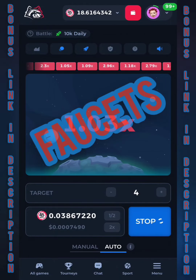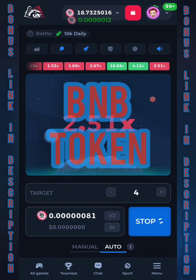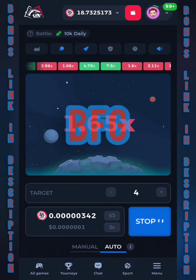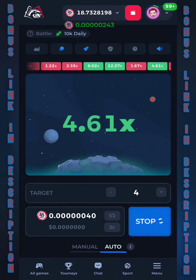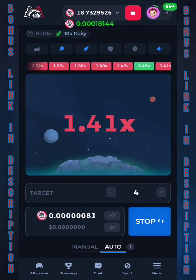Betfury does have a faucet for three different cryptos: BNB, Bitcoin Satoshi, and the Betfury token. You can come back to those boxes every 20 minutes, collect free crypto, and then try to multiply the free crypto. So there's actually no need to pump your own funds unless you really feel like it. This channel is about free crypto and at no point do we encourage investing your own money.